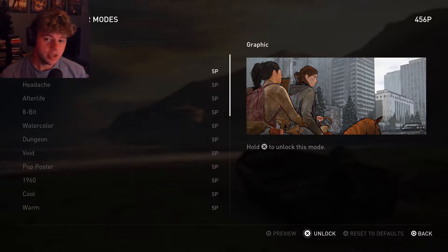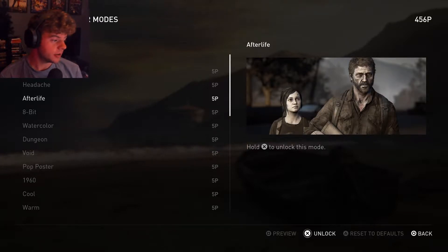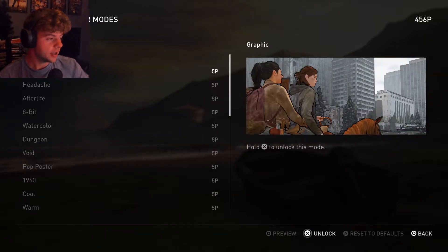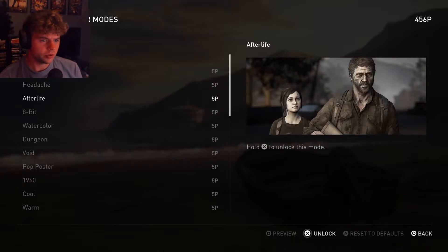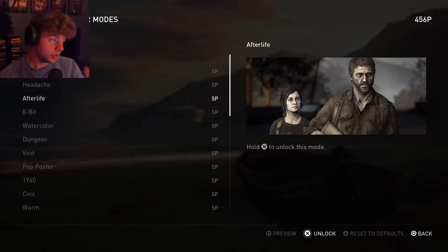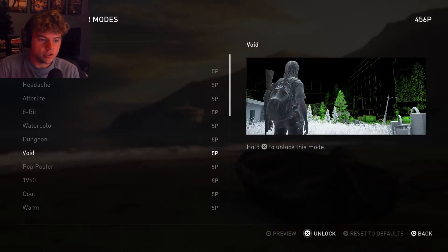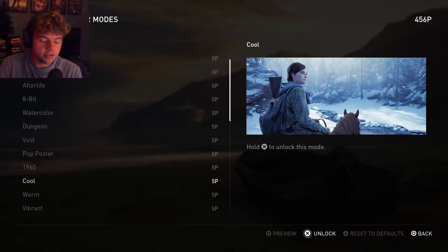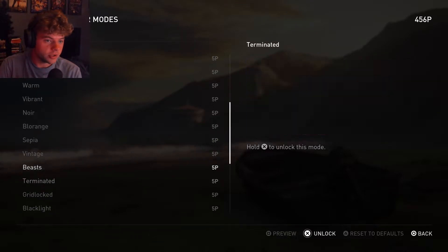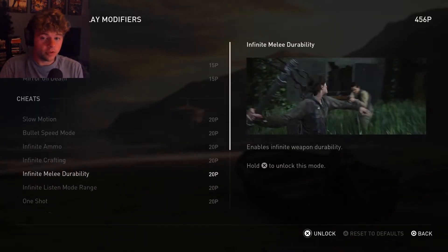Something I don't remember is there are different render modes now — basically different graphic overlays. There's one that looks like a comic book, one with a red filter, an undead one that looks pretty cool, and then 8-bit, watercolor, dungeon, void, pop poster, 1960s style — and then just different color variations of those.